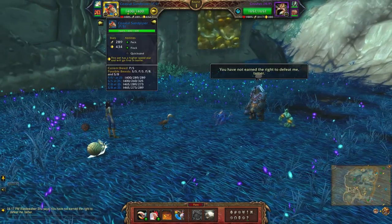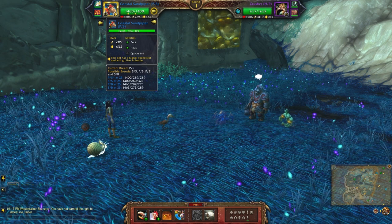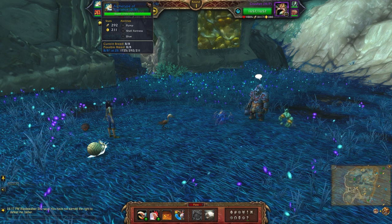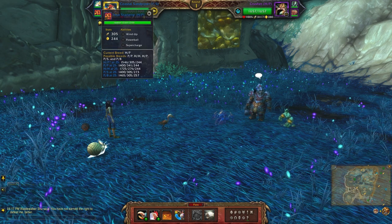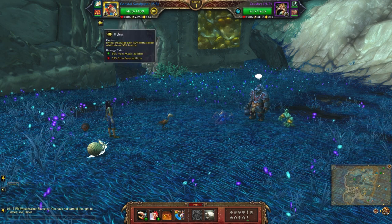For this next team I'll be using the Coastal Sandpiper, which is a power-speed breed — the abilities are Peck, Block, and Quicksand. Next up is the Archetype of Vigilance with Pump, Shell Fortress, and Dive. Finally, the Iron Starlet, which is a health-power breed using Wind Up, Powerball, and Supercharge.